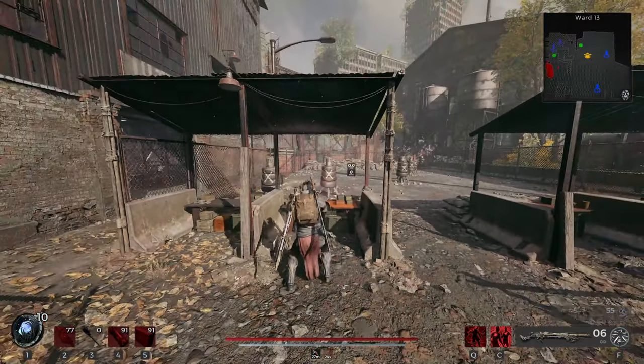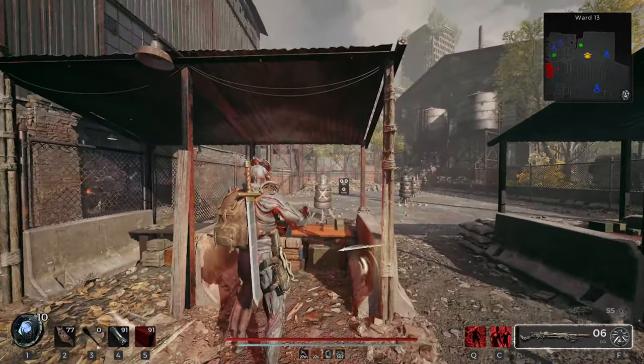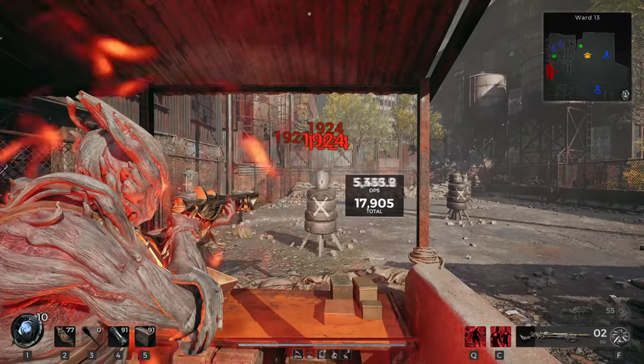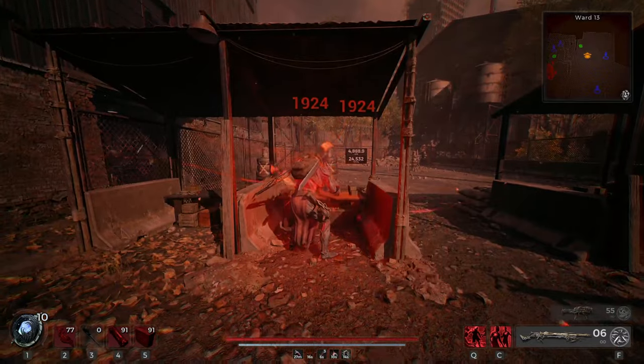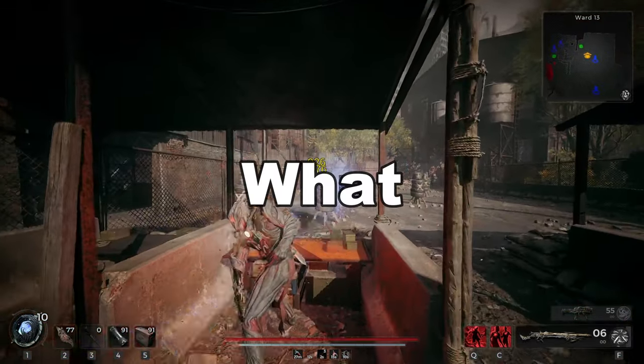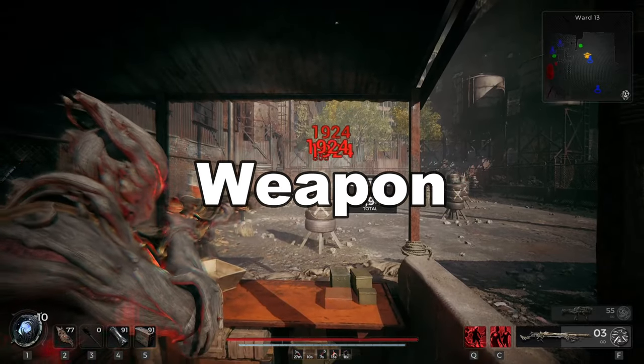What's going on guys, today I want to take a look at Deceit and the brand new Corrupted Deceit. Which is better and are there any tricks to these weapons that you aren't aware of? Let's take a look at how both of them work and then decide once and for all, what is the best DPS weapon in Remnant 2.